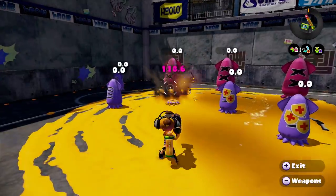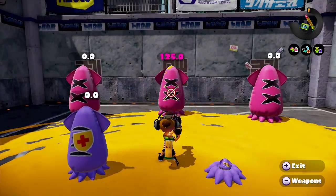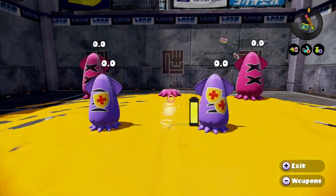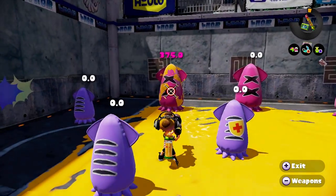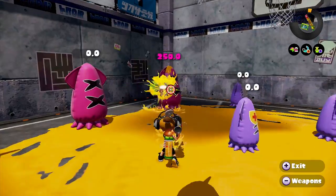That fire rate is extremely low — you're not going to want to stand there against someone with a rapid-fire weapon. So that was the Inkbrush at 5,900 and the Range Blaster at 8,000.